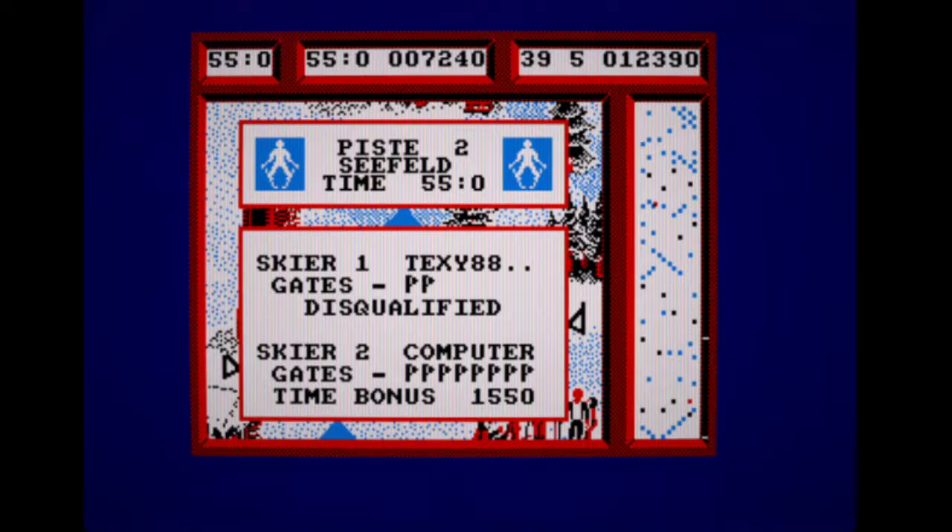Literally the only difference in graphics is that because the CPC doesn't have the same attribute limitations as the Spectrum, it was able to have more colour. But that in itself is not really enough to give it a higher score. And though the speech is nice and clear, especially for a 1987 game, it doesn't affect the fact that the game is still an absolute duck to play. So 3 out of 10 for this version. Anyway, I hope you enjoyed that review - catch you on another one soon. TechC88 out.